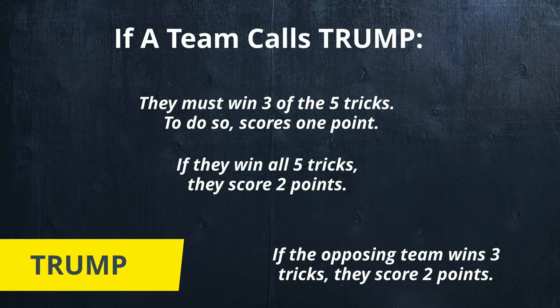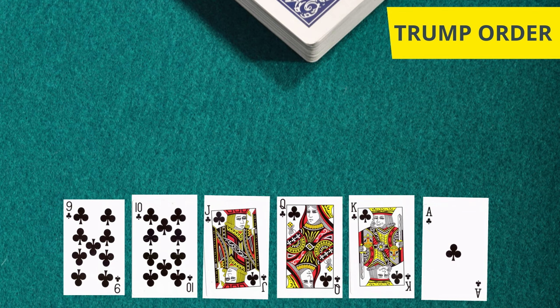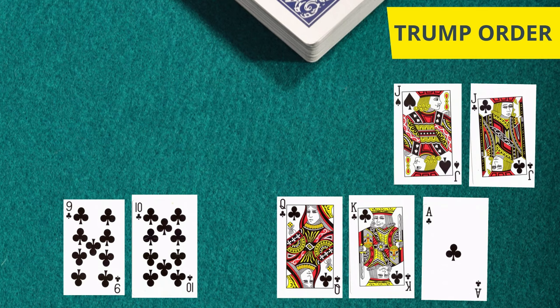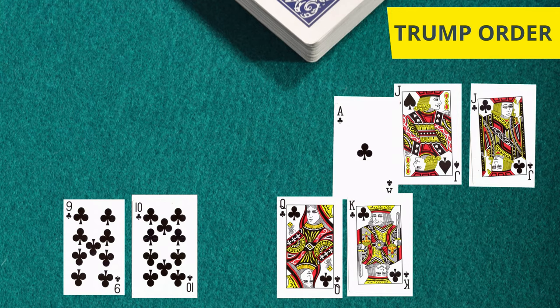Here's what happens when a suit becomes Trump. The ace is no longer the highest card — it is now the jack of that suit, also known as a bower. Followed by the jack of the opposite suit with the same color. Then the ace, king, queen, ten, and nine.